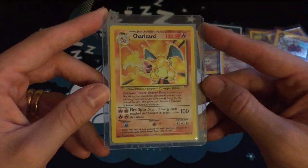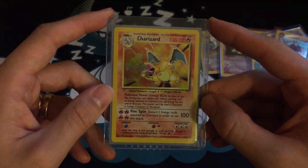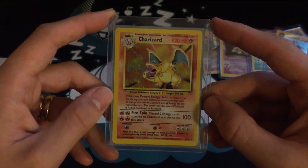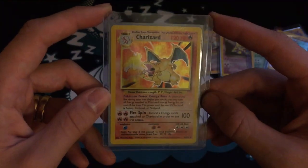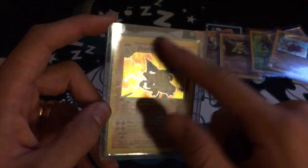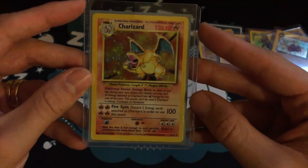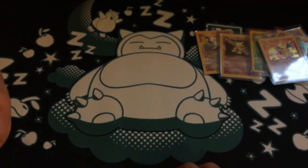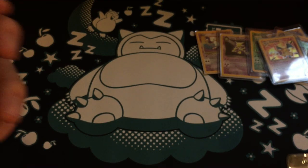Number 6 — a lot of people's favorite — is Base Set Charizard. A really cool card. I picked this up not that long ago, as I had one when I was younger but goodness knows what I did with it. This cost me about $25 and it's in really good condition. It might look a little scratchy but that's the top loader that's scratched, not the actual card.